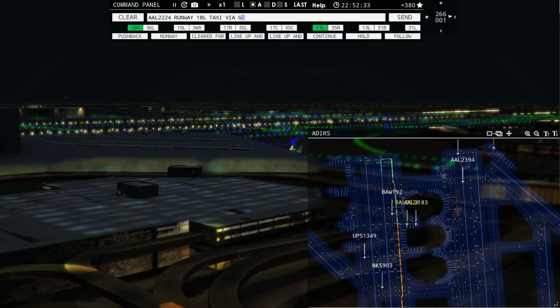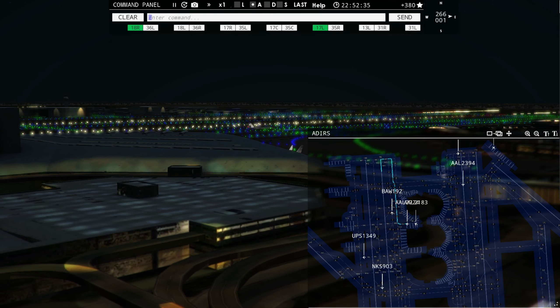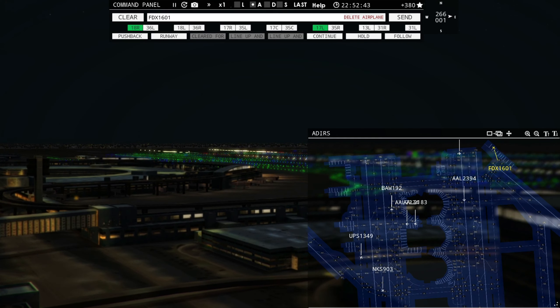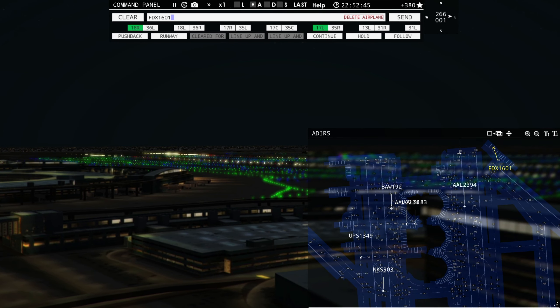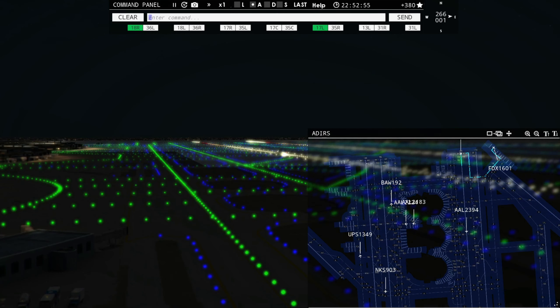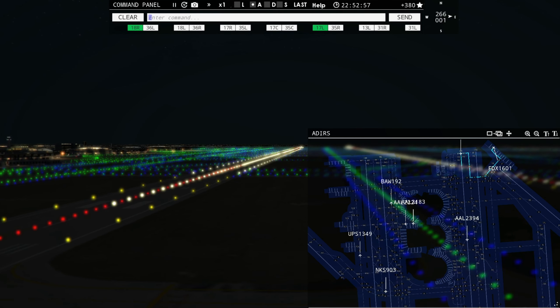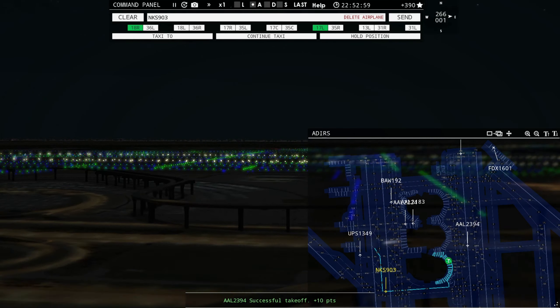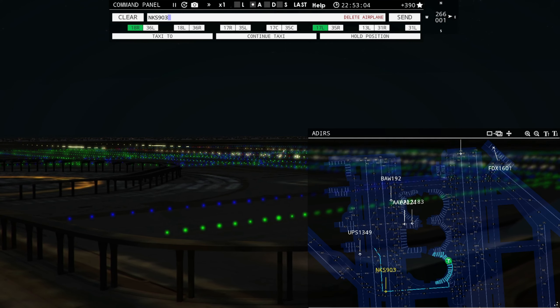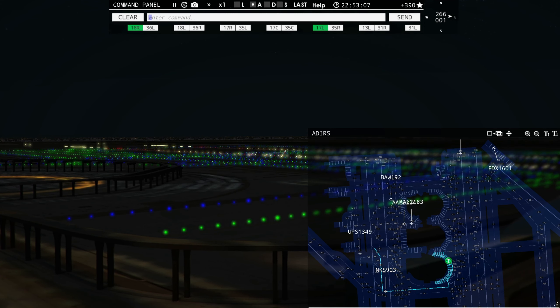American 2183, hold position. American 909, contact departure on 125.125. American 2394, wind 266 at 1 knot, runway 17 right, cleared for takeoff. American 2555, runway 17 right, line up and wait. American 84, contact departure on 125.125.